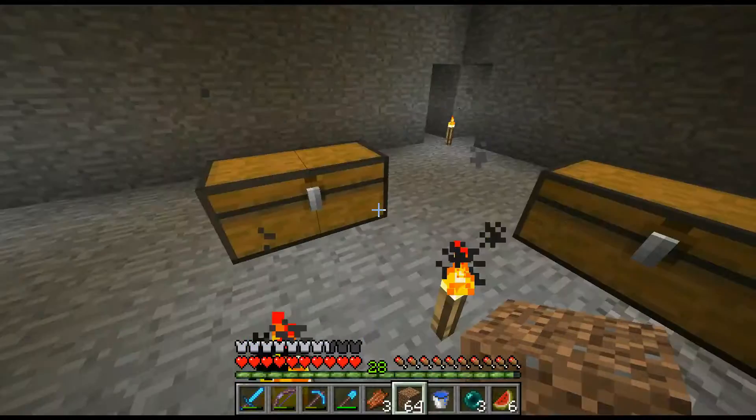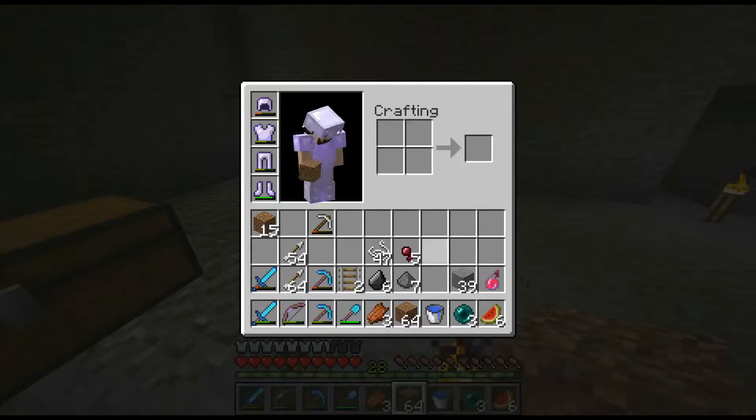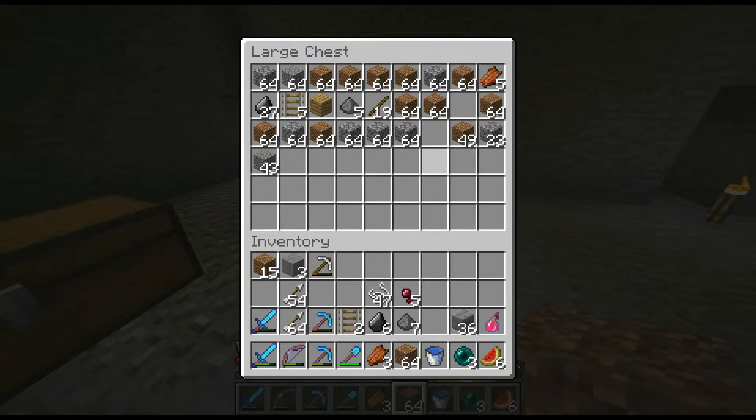I have a bunch of resources down here from grid mining. Do I have enough wood to make a crafting table? I don't even need a crafting table. I'm gonna go with some stone bricks, grab some cobblestone, and some rails.